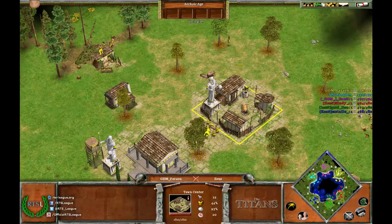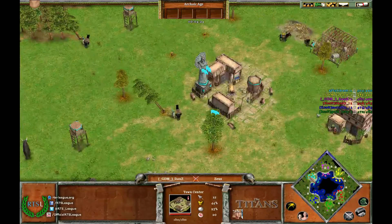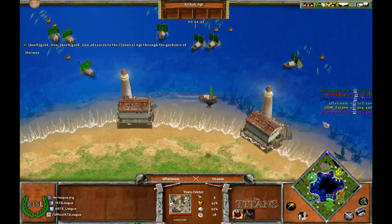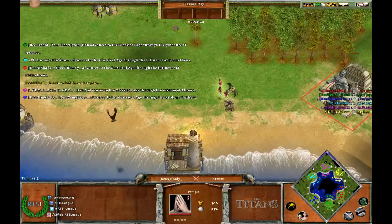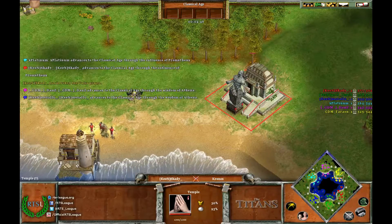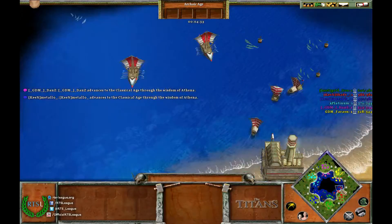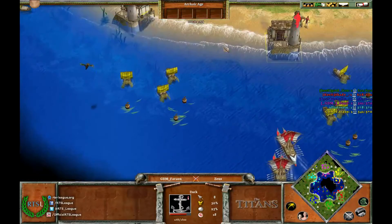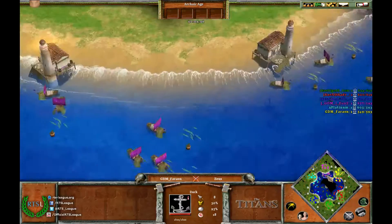Phareon is going up fairly late in comparison to the rest of the players. Dance is already almost 80% up, X-Platinum is going up too. Gold Lion is the first person to go up, followed by X-Platinum and Skaty. Skaty's Feller has time-shifted to the enemy base and is going to hammer away at this dock. His Deconstruct should be up pretty soon too. Phareon as the countermeasure is actually making four docks — pretty clever, I like that.